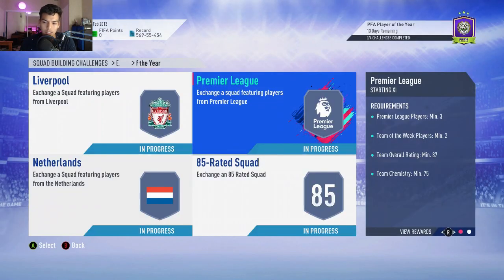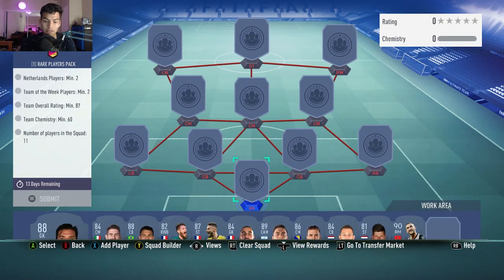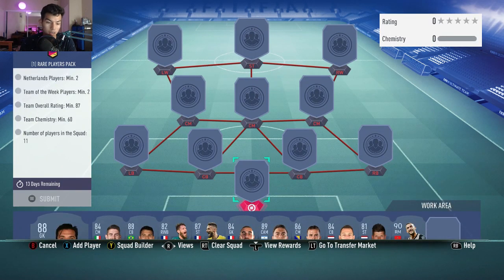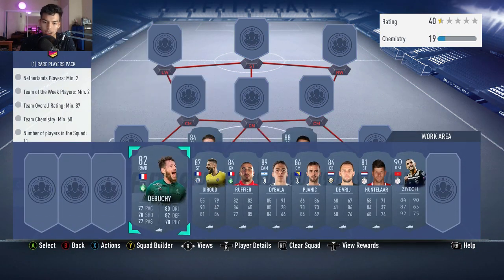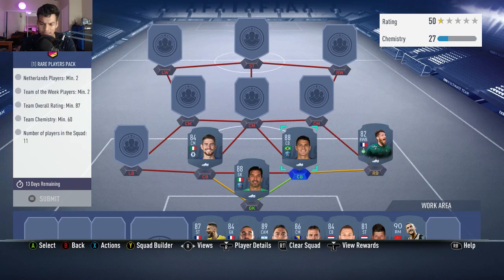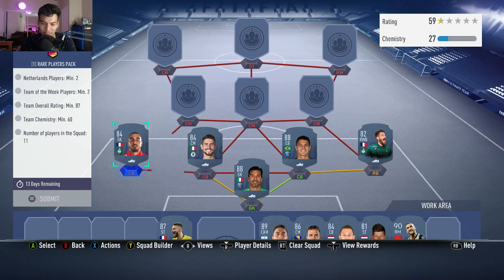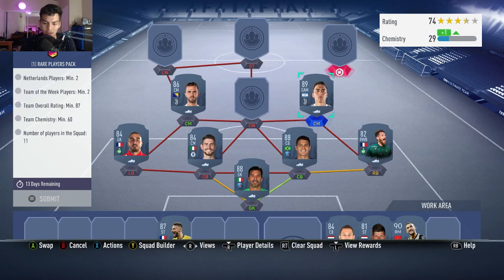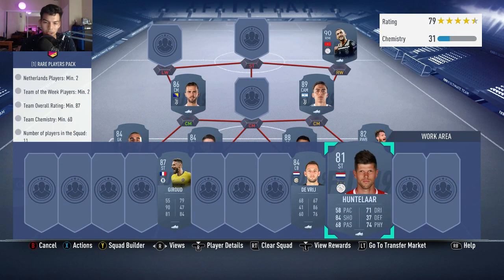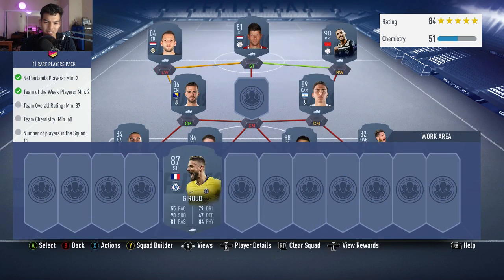Moving on to the Dutch squad: two Netherlands players, two Team of the Weeks, 87 rating, 60 chemistry, with a 50k pack. Begovic in net, Jorginho and Thiago Silva at center backs, with Debuchy at right back. Fabinho at right center mid, Pjanic at left center mid. Right wing is Dzeko — Team of the Tournament. Hazard at striker and our left wing going in with Giroud at center mid.